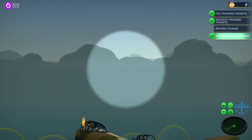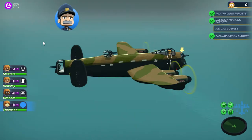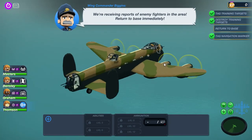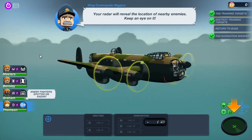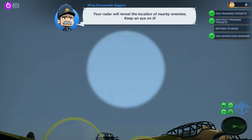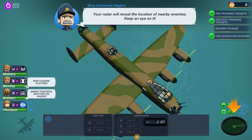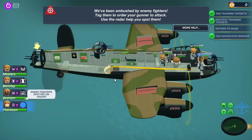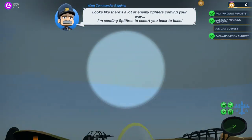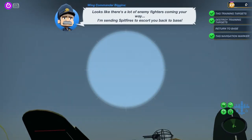That's not their real names, that's just their surnames. So you have to just return to base now — heading confirmed. We're receiving reports of enemy fighters in the air, return to the base immediately. We're returning. Enemy fighters are spotted — where are they? The menacing music — they're up here! We need Thompson. Looks like there's a lot of enemy fighters on the way. I'm sending Spitfires to help escort you back to base.